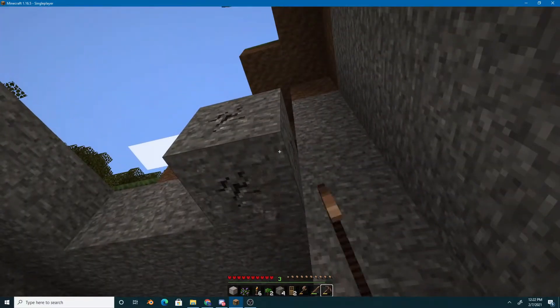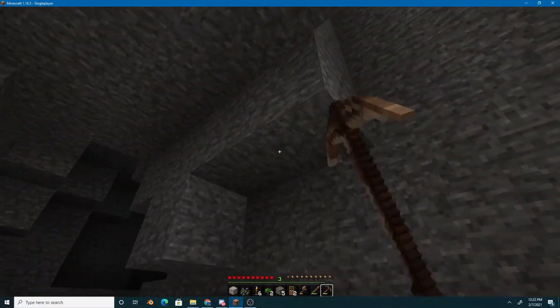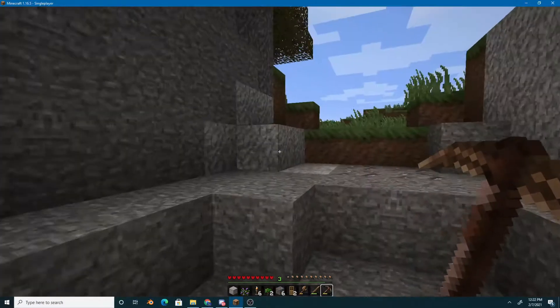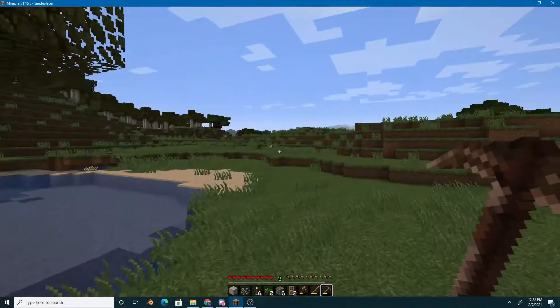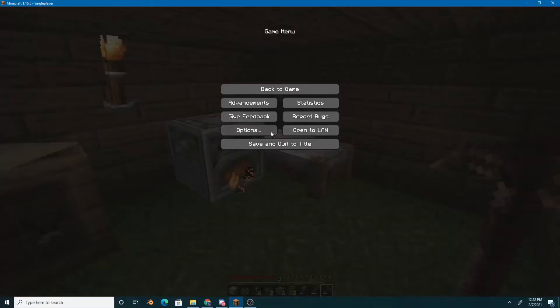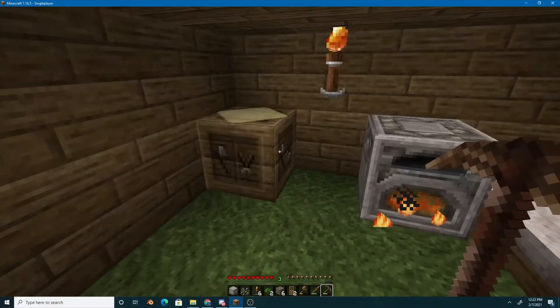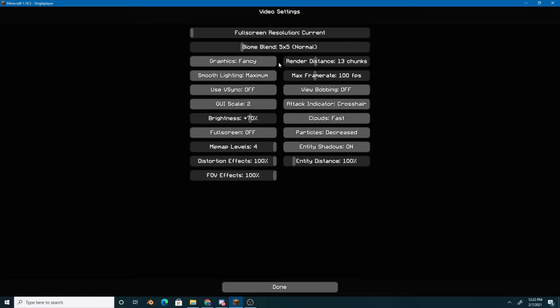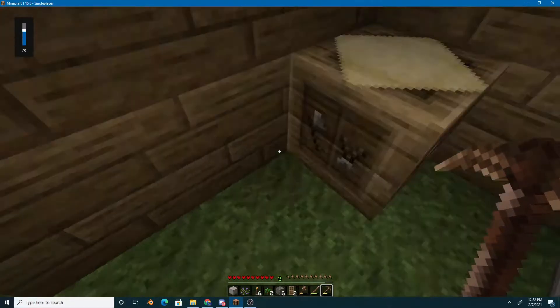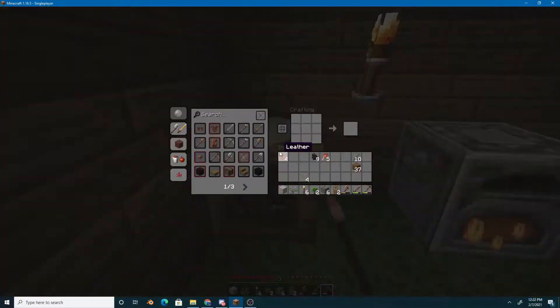I think I already hear a zombie — yeah, that's coming from a cave. There's a zombie there. It's only a matter of time until mobs start spawning all over the place since we're on normal difficulty. You're going to need to craft a stone sword.